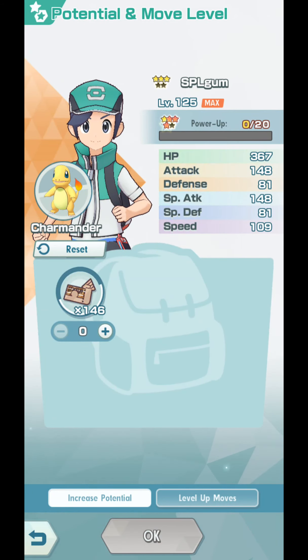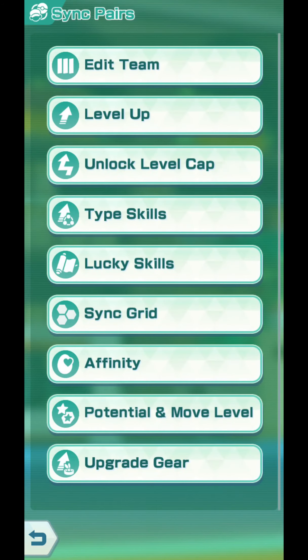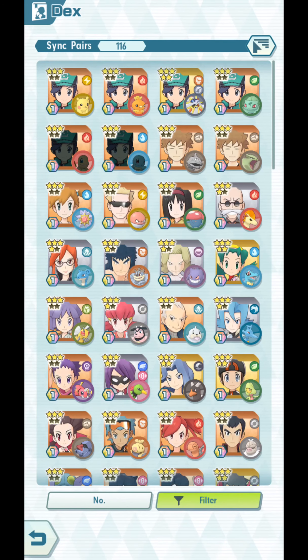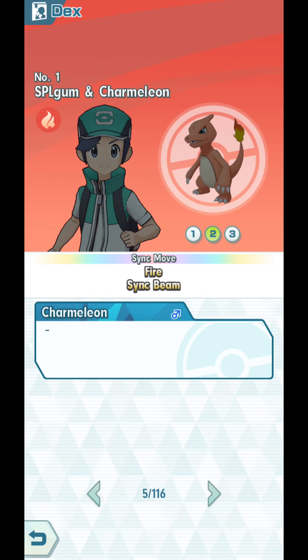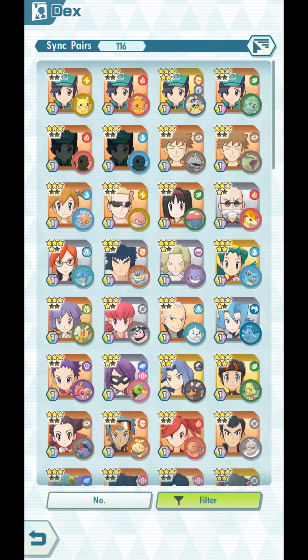So have we unlocked his decks entry? I'm very curious. I hope we did. I really hope we did. I don't think we need a shiny Charmander for this, guys. I really don't think so. That's so unfair. Here we got a shiny Charmander, we got Charmander, and we got Bulbasaur, and we got Squirtle.